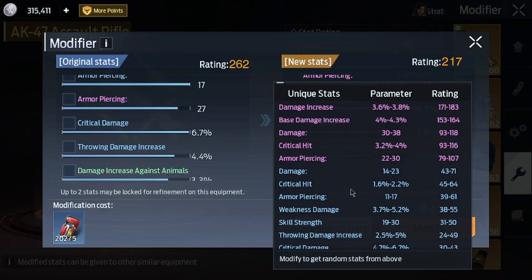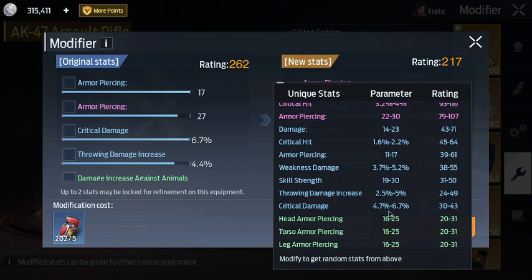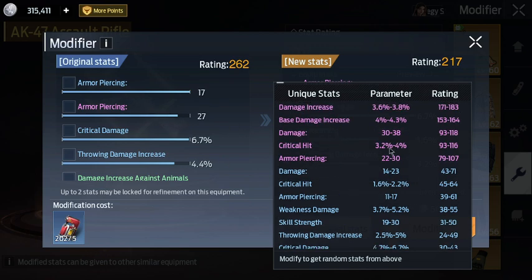Next up is blue — blue would be the second best. On my gun currently I have armor piercing blue all the way up, which gives me 61 extra rating. You look at the stats to check: my critical damage is maxed at 6.7, which is the highest for blue crit damage. That gives 30 to 43 extra rating — since it's maxed I get 43. Armor pierce purple is 4 or 27 and goes 22 to 30, so I'm around 90 to 95 extra rating on my gun.